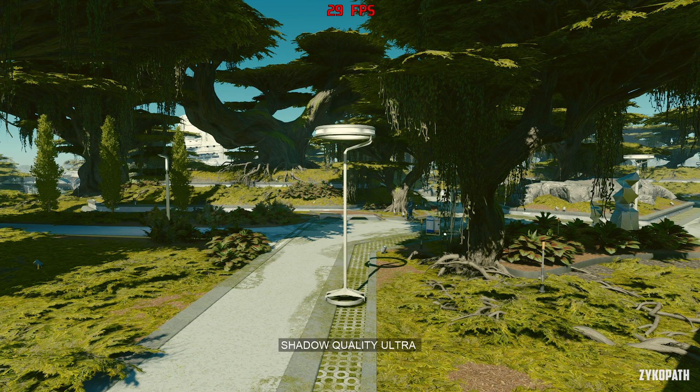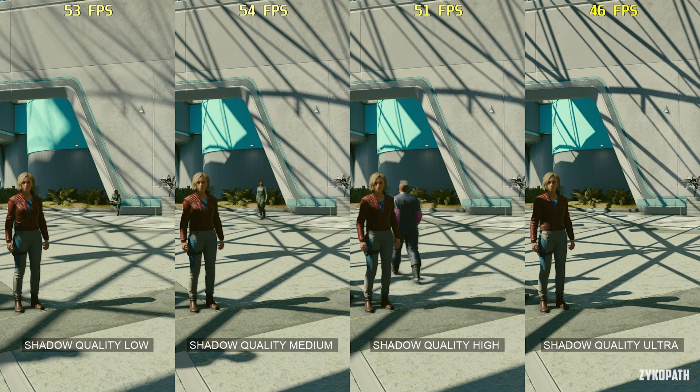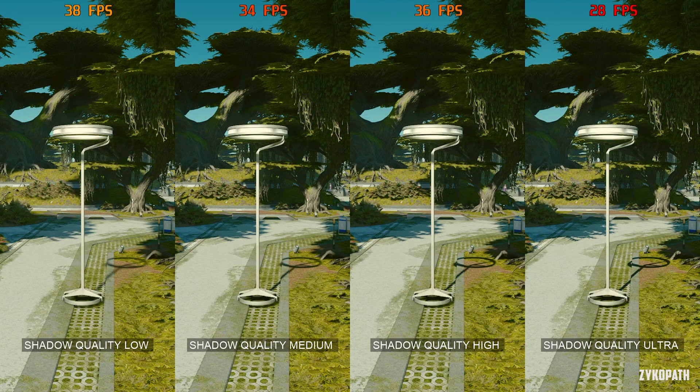The shadow quality setting is the most demanding setting in the game. In cities, the performance impact is not as big as when you're in other areas like rural areas or forests with lots of trees and vegetation, as that will kill your FPS.